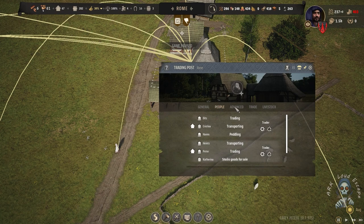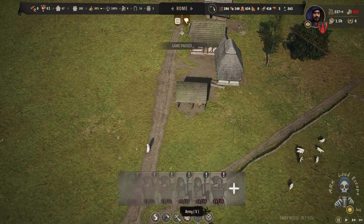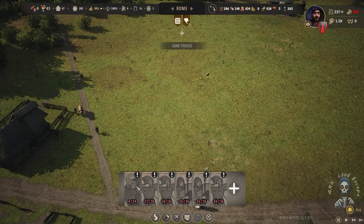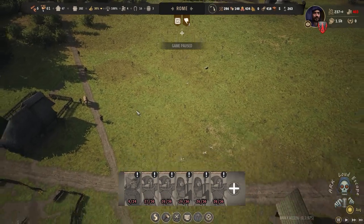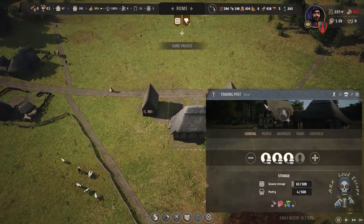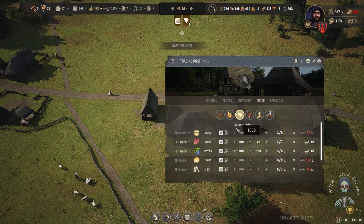At some point we need to cover that before they send the army, because we are not really 100 percent ready for that war. We have a large army here, but at some point we are just not ready. So it's better to use hunger — meaning trade — rather than fighting. Let's go trade food.